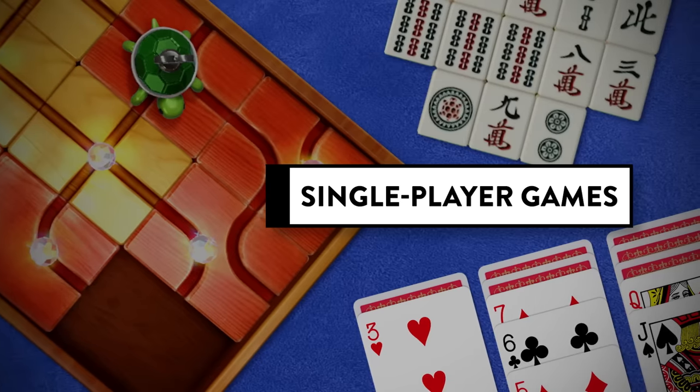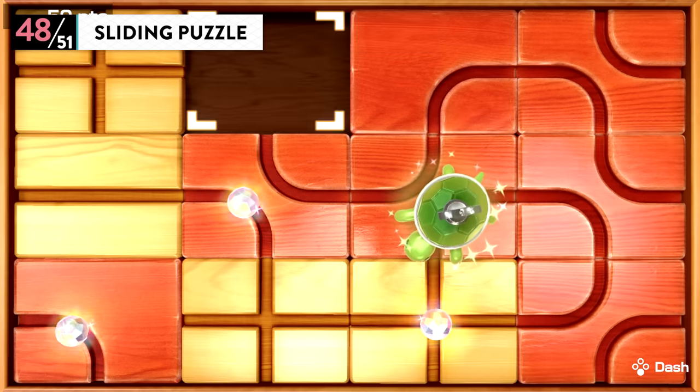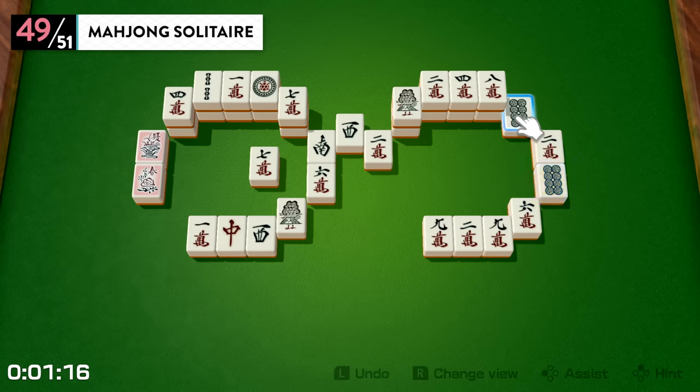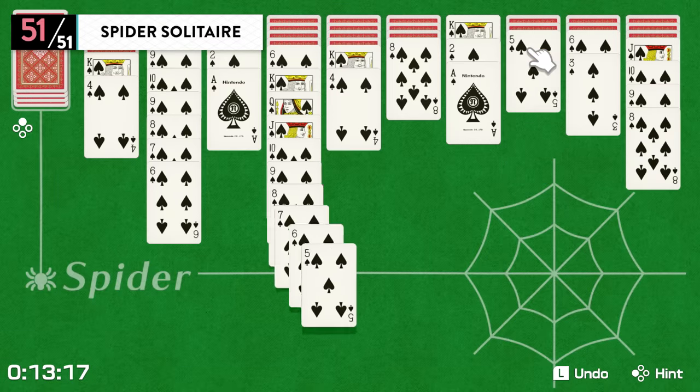Single Player Games. Sliding Puzzle: create a path for the turtle to crawl along. Mahjong Solitaire. Klondike Solitaire. And Spider Solitaire.